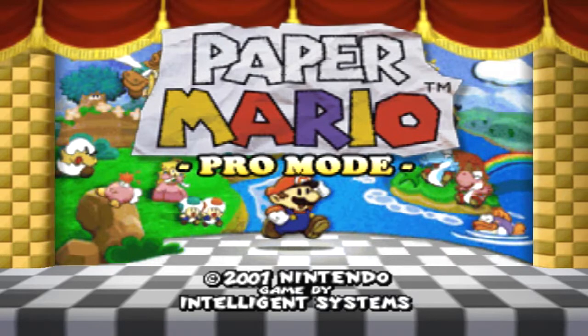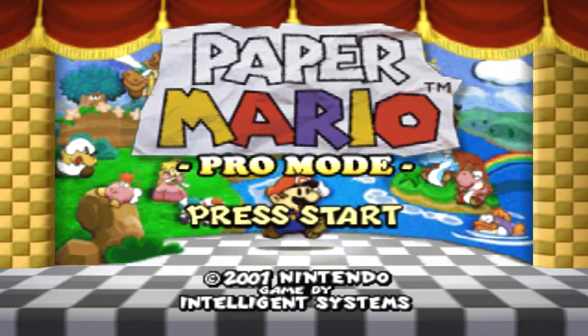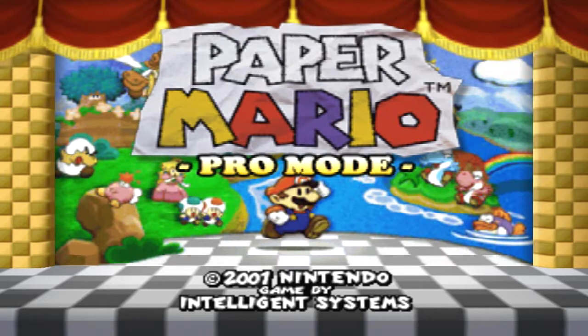Or should I say, Paper Mario Pro Mode. This is a ROM hack of the original game made by Clover on YouTube, and this recently just came out about a few weeks ago. It is a harder version of the original game with new badges, stronger enemies, and new areas overall within the game that were never in the original game before.